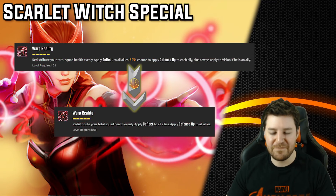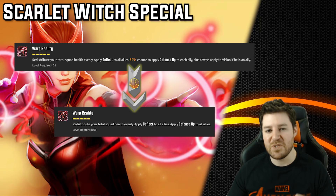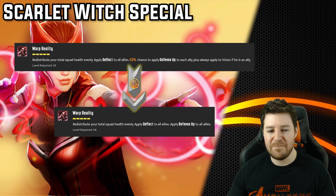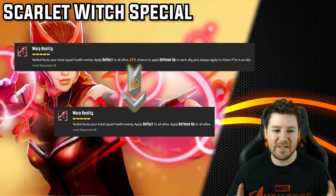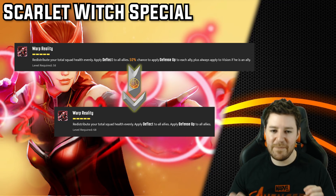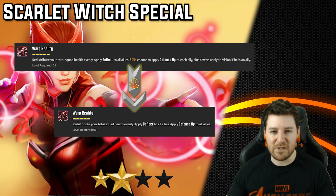Now let's look at Scarlet Witch's special. T4s raise the chance to apply defense up to an ally from 50% to 100%. Defense up is really good and it's definitely better. However, it's only a 1-turn defense up, and based on the team's speed order, it often isn't up for really good defensive windows. Because it's RNG-based even without the upgrade, most characters tend to get defense up anyway, and they're already getting deflect. This ability is on a 5-energy cooldown. It's good but not quite essential. For me, this is a 3-star.